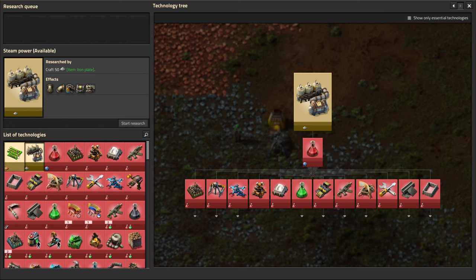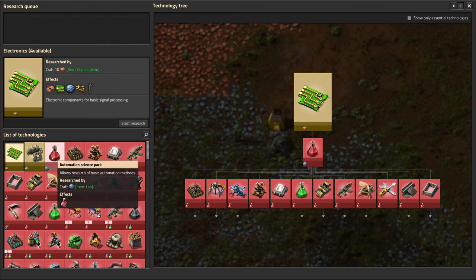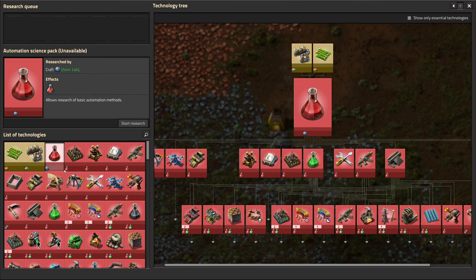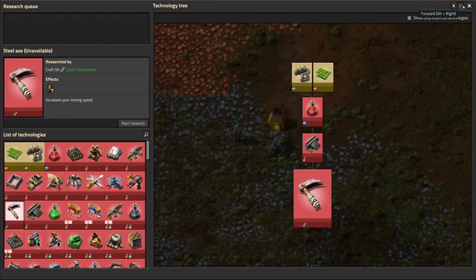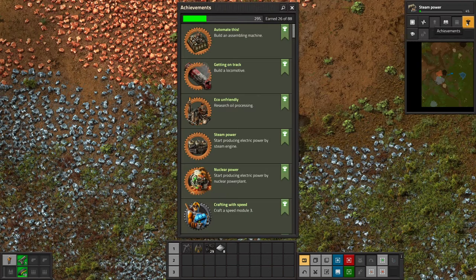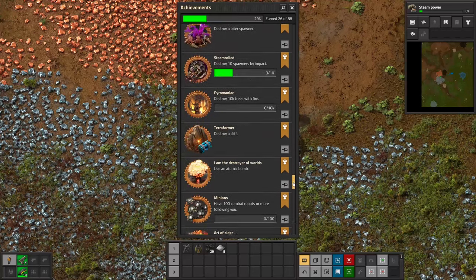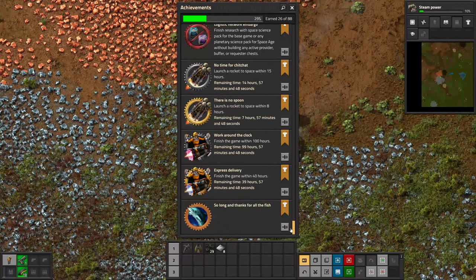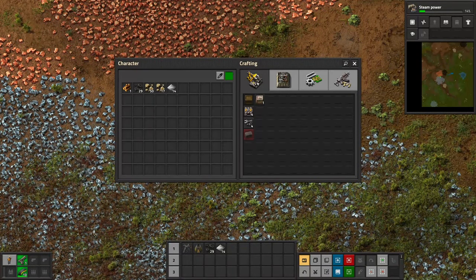Let's check out the technology tree. There are some changes - if we craft 50 of this one we get steam power; for this one we need 10 copper plates for electric circuits; for the lab we need to build one; and for this one we need to make 50 steel. These are things we'll unlock along the way. There are also achievements - old ones I've done before, but many new things too.